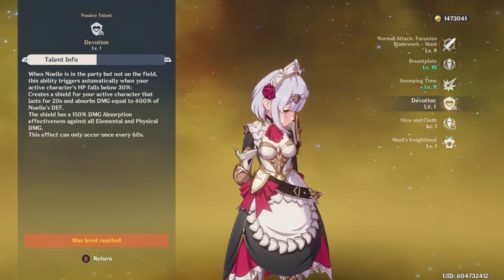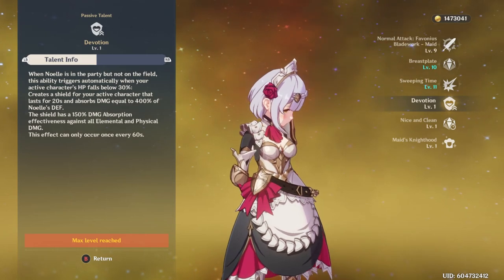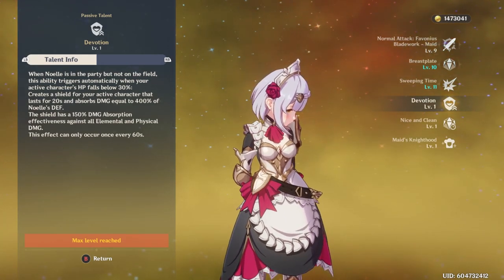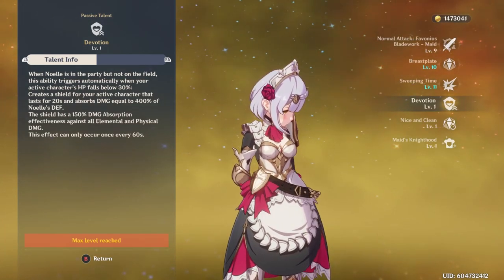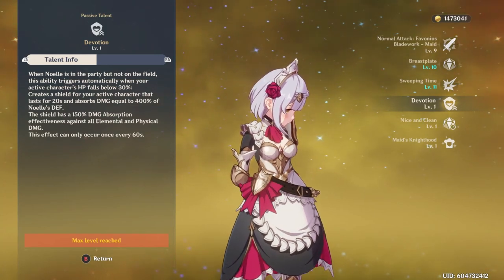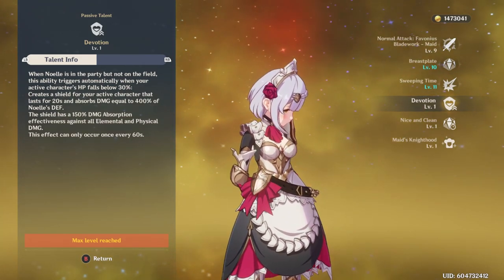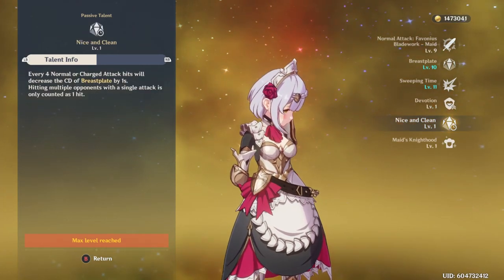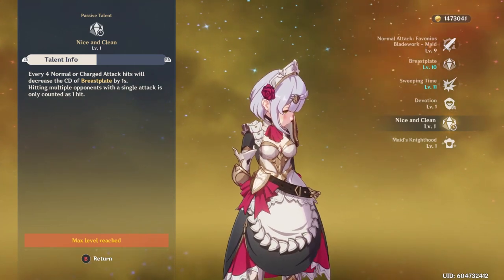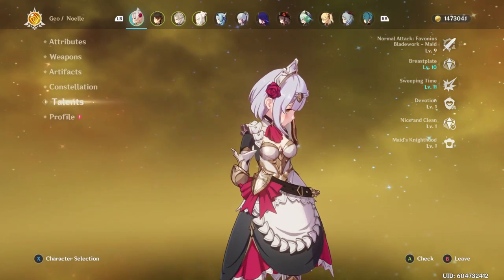Her first passive is basically life insurance. If one of your character's HP falls below 30%, it creates a pretty beefy shield around them equal to 400% of Noelle's defense, and it has 150% damage absorption effectiveness against all elemental and physical damage. This can happen every minute, and just having her on the team for this effect is viable. Her second passive, Nice and Clean, decreases the cooldown of Breastplate by one second by hitting opponents — only counts as one hit, but if you're hitting a lot of enemies it can reduce it pretty quick. She can also give you extra defense boosting dishes with a 12% chance when cooking.